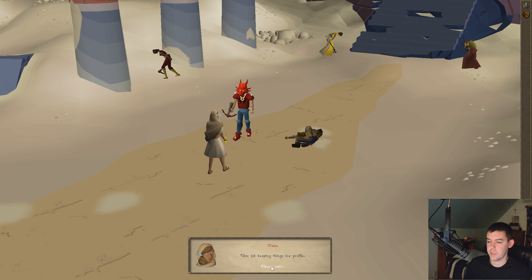Mesa says, 'Nice job keeping things low profile.' To be fair, I did warn you. Mesa says, 'I suppose. Were you able to discover anything?' Sort of. I still don't know why these people are here, but I didn't know who sent them. Just who? Maskit, the Devourer.